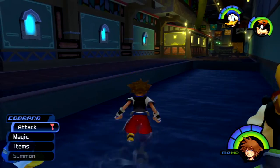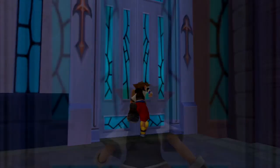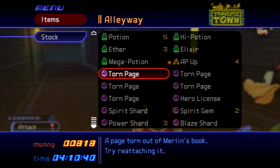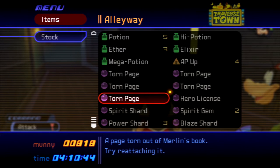Then we can run back to the alleyway and make a left, which leads to the back door of the Dalmatian house — or we can go around to the second district and enter through the front door. After the cutscenes, we can walk into the pink box and we'll get the fifth and final torn page. And that's how we get all five torn pages in Kingdom Hearts 1 and Final Mix. Like and subscribe if this helped. Thanks for watching. Goodbye.